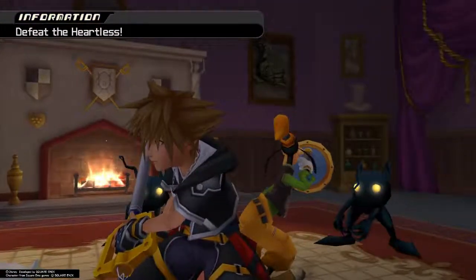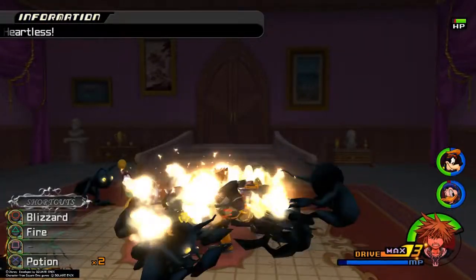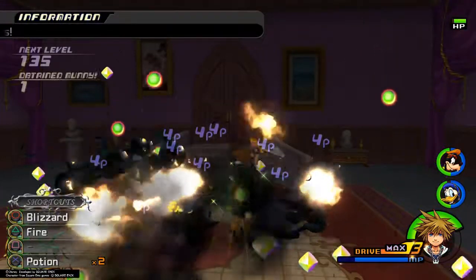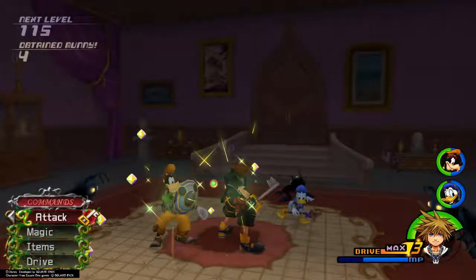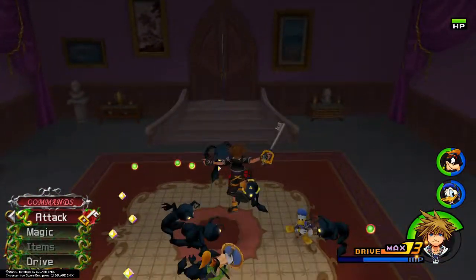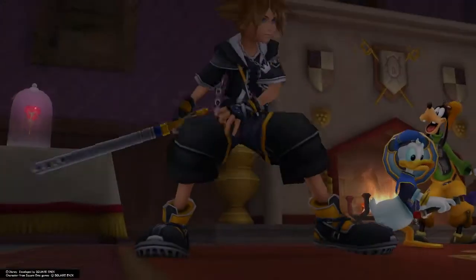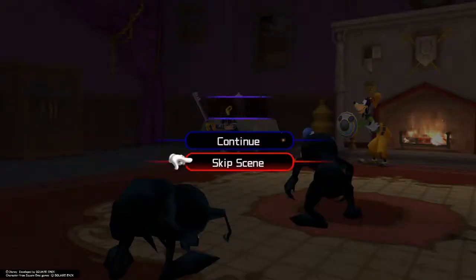So after the cutscene, you'll be pretty much stuck in the little private quarters here and you'll have a heartless battle to deal with. Now in groups like this, fire works wonders. You can actually just kind of gather them up in a little cluster group and just start spamming fire, and it will take a lot of them out in big groups.